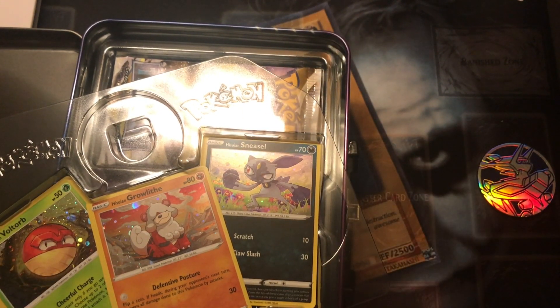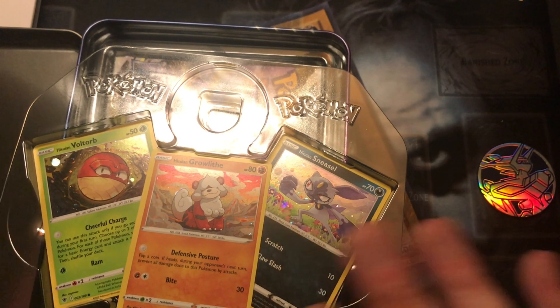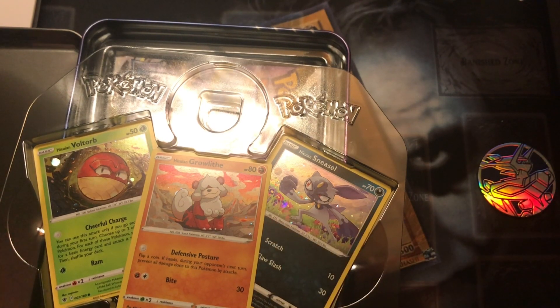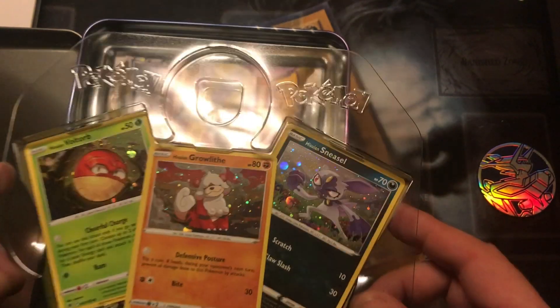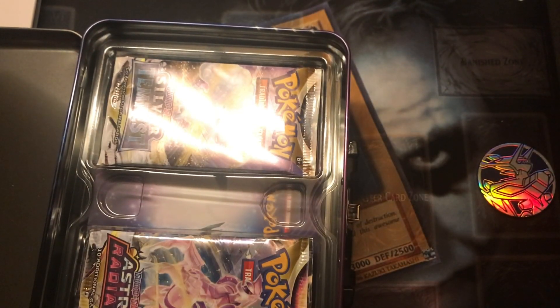So we have got three cards as an added bonus in the box. We've got a Hisuian Growlithe, Hisuian Voltorb, and Hisuian Sneasler, all from the Astral Radiance set. This is the only time they are actually in holo, apart from the Reverse Holo, but that doesn't really count. So that is definitely going into my Astral Radiance collection — put them aside, we'll bag them up later.